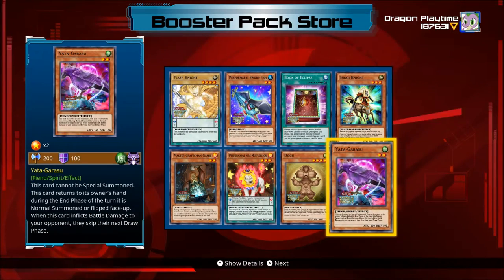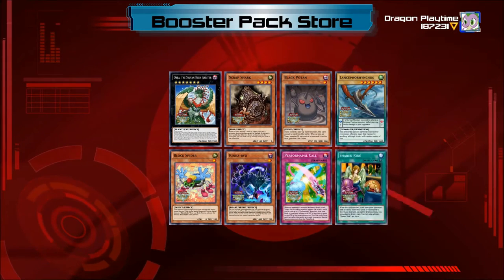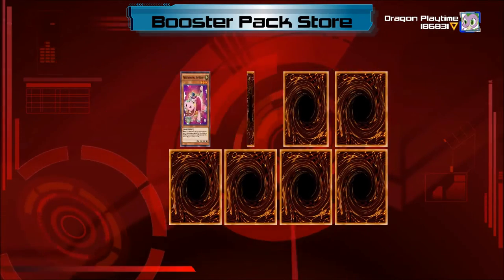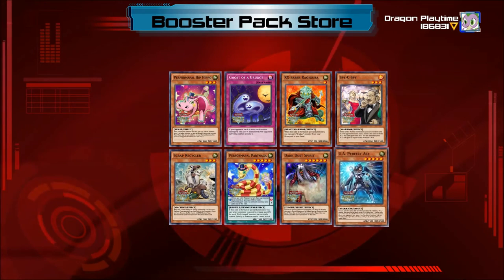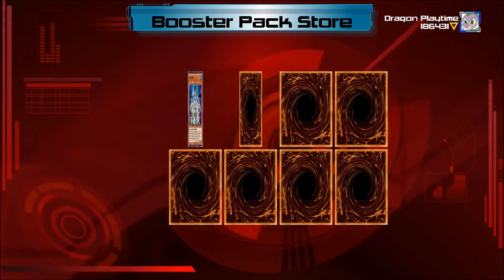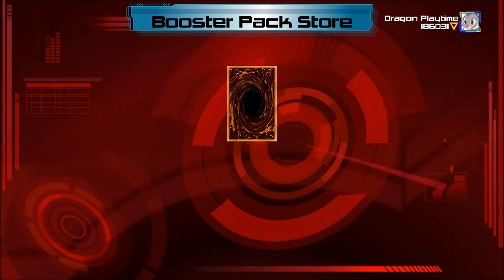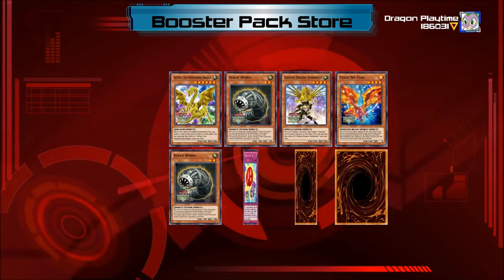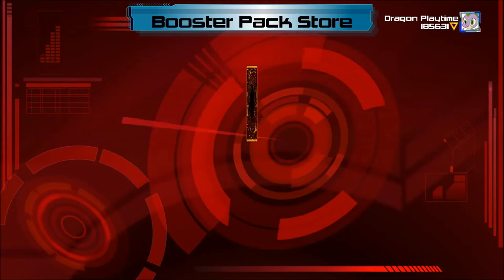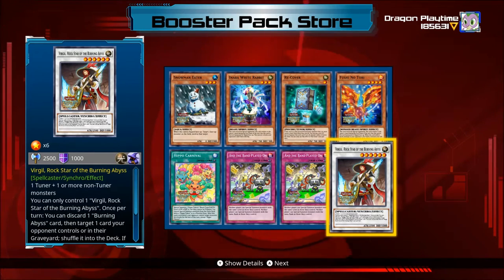Yadda Yadda, Guarasu, and Powers, and Book of Eclipse as well. Oh look, there's a rare — Shared Ride, very nice, goes on the side deck. XXape, Scraps, Spicy Spy, another Yadda Yadda, perfect Ace. Trinkvirus and Carrier is also a rare.